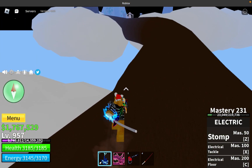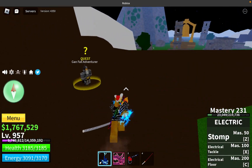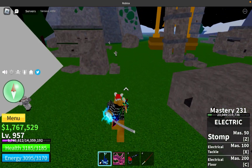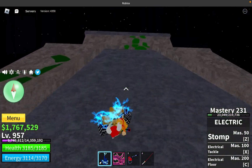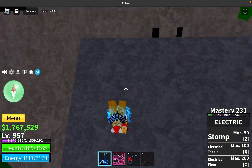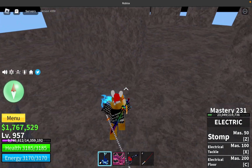If you don't know how to get Observation Haki, you need about 750,000 belly to get it. So in this upper sky island, you go into this temple to get Observation Haki.